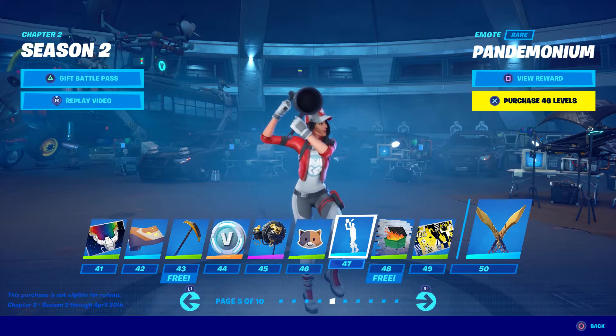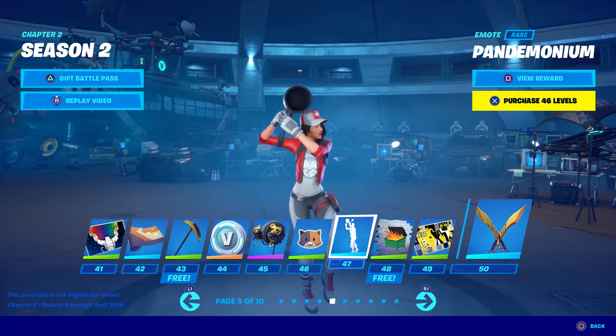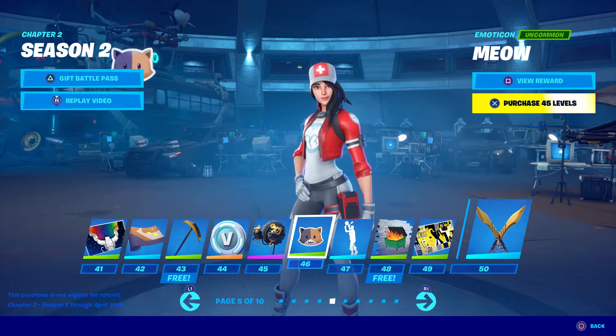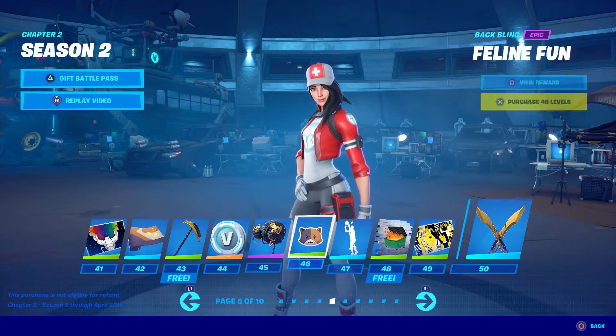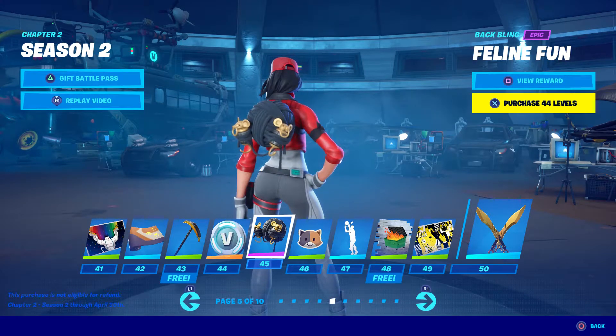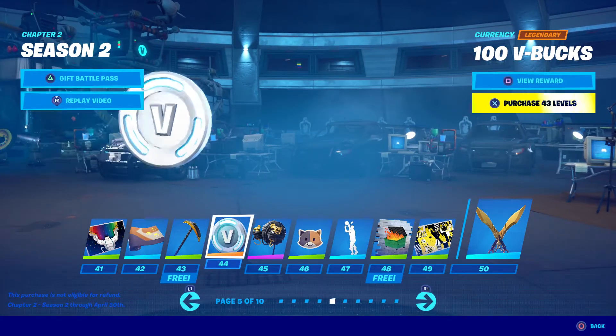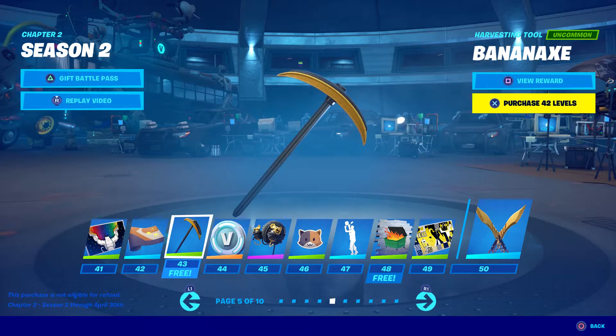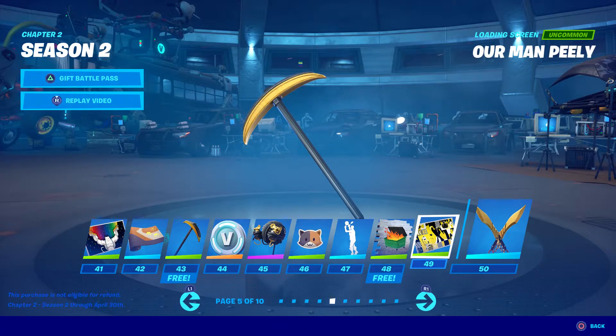Pandemonium — I couldn't read it but yeah, that's a cool emote. Nice emoticon — I don't know why there's a cat but it's cool, Feline Fun. We got two like rat grenades on the back of it. This pickaxe is really basic, I doubt I'll use it — it's supposed to be a banana, the Banana Axe, but it doesn't really look like a banana to me.